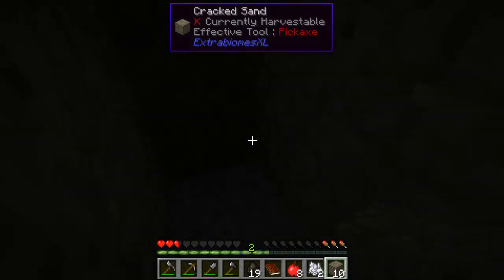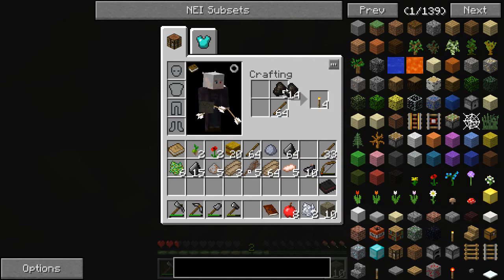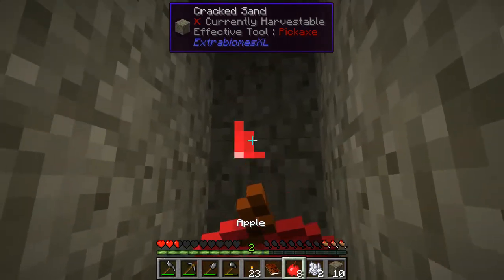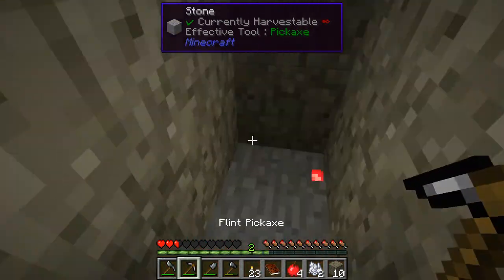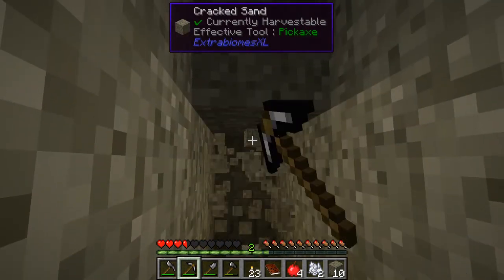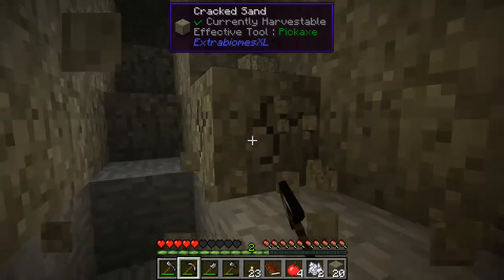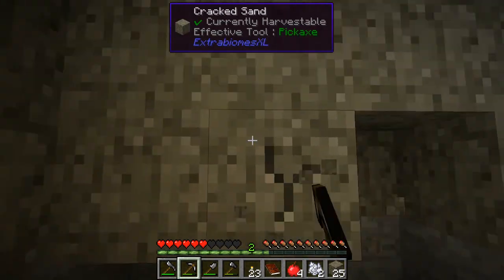All right, kind of dark in here — we'll fix that in no time. Let's go ahead and eat our apples. We're actually going to go down a little further in this, mainly as an excuse to get myself some stone. We're just doing a simple hidey hole to start with, just somewhere with enough room to work. Once we get access to better materials this will probably transition into a mine.